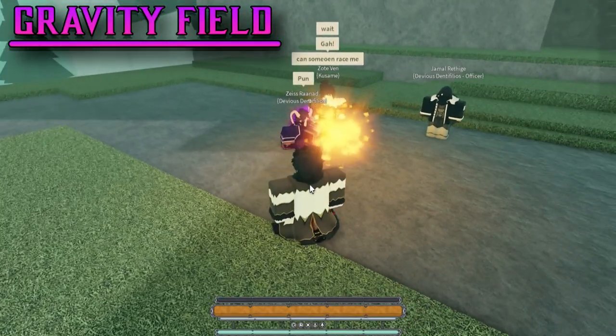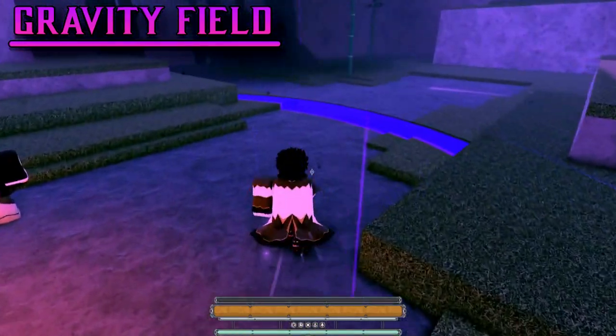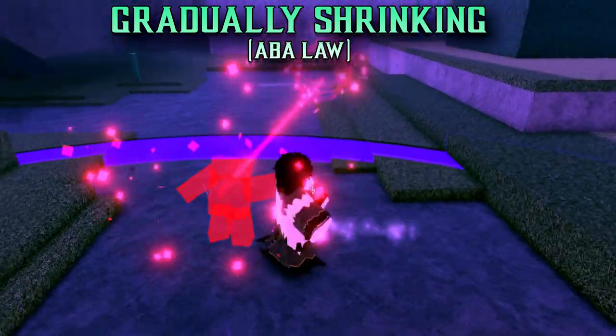This new bell is common, and it's called Gravity Field. It's a similar type of bell to Sacred Field, which can be placed down and has a large radius, but this one is a bit more fun. On placement, there'll be a large purple dome down on the ground that will gradually shrink once it's been dropped.